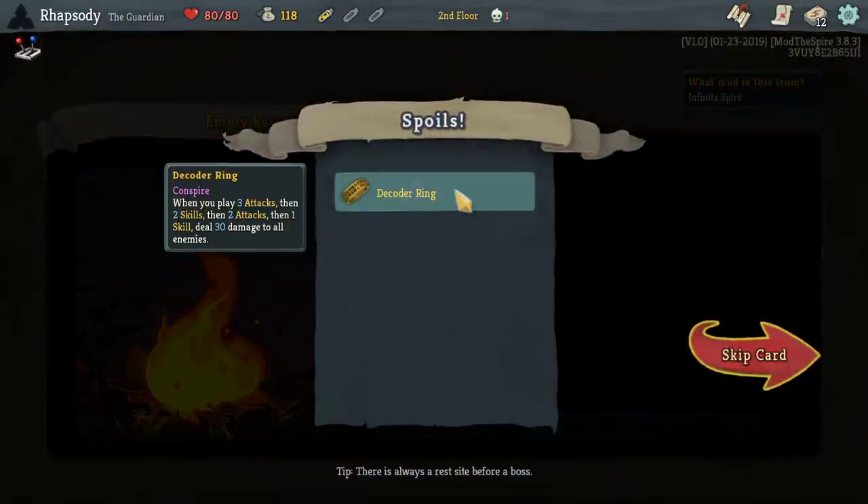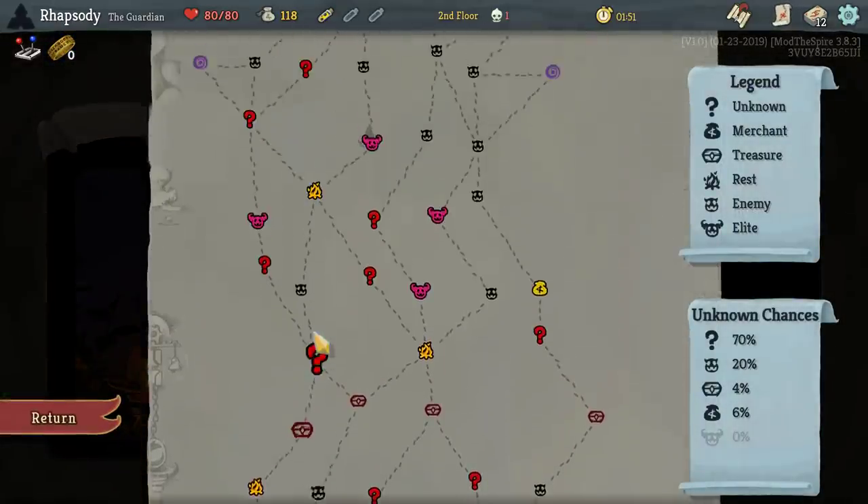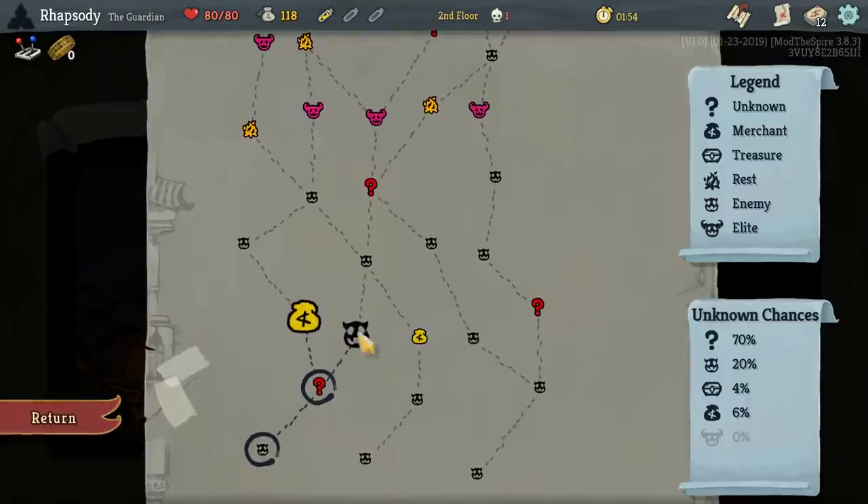Decoder Ring — whenever you play three attacks, then two skills, then two attacks, then one skill, deal 30 damage to all enemies. That can actually straight up just carry you through the first floor. It is really powerful.